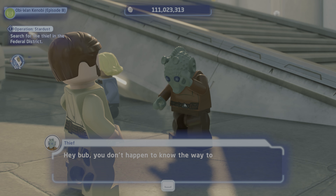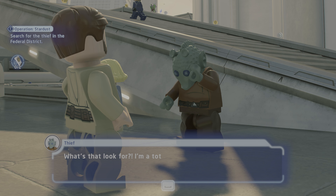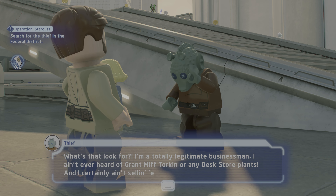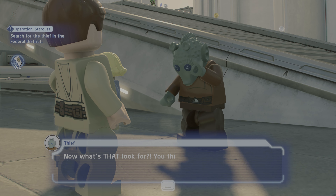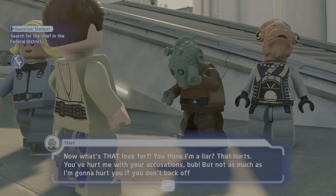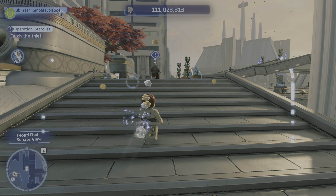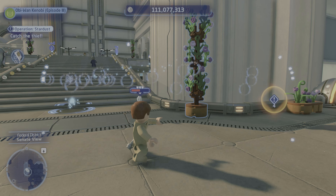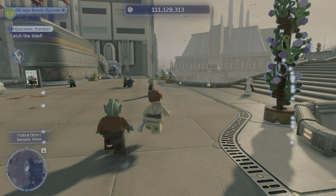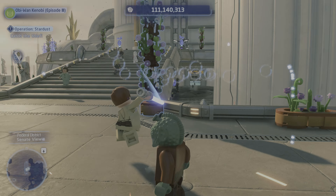Hey bub, you don't happen to know the weight of the nearest landing pad? I gotta get this 100% legally sourced data off-world pronto. I'm a totally legitimate businessman - I ain't never heard of Grand Moff Tarkin or any Death Star plans, and I certainly ain't selling them to nefarious space pirates. You think I'm a liar? That hurts - you've hurt me with your accusations, bub. But not as much as I'm gonna hurt you if you don't back off! Oh dear... was I not supposed to do that? Did I just break the quest? Oh, I think I broke the quest.